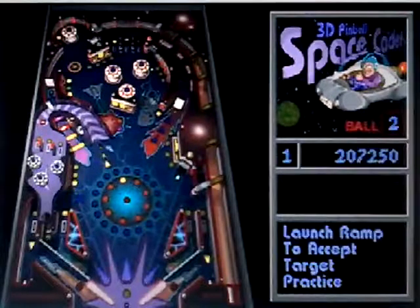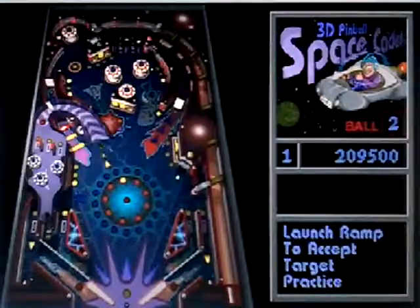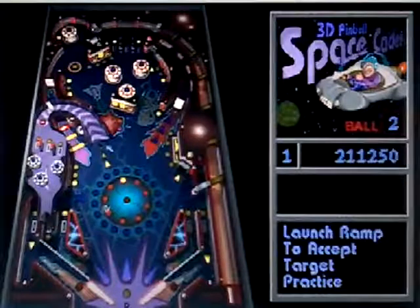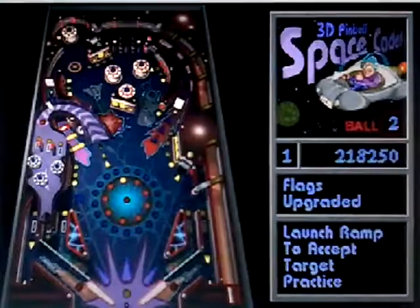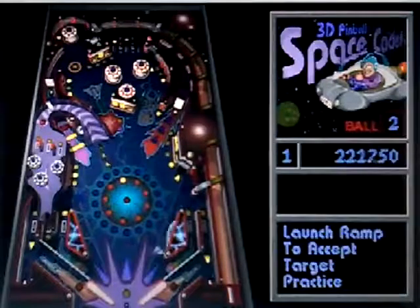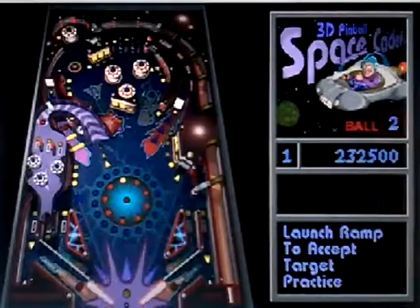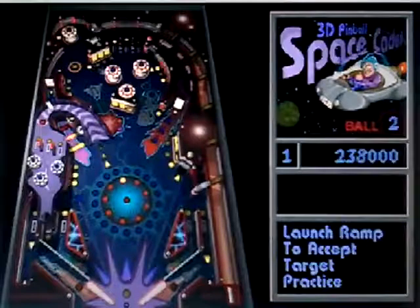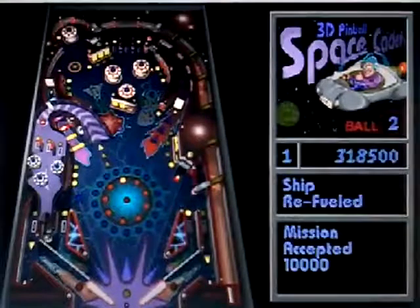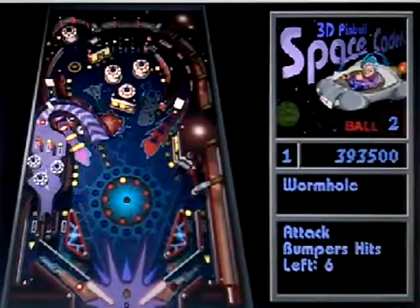Up, up — close. There's the yellow light, there's re-entry training. Good, and there's field multiplier 2x on the board. Ship refueled. Attack bumpers hits, ship refueled. Good, flex shot toward, ship refueled.